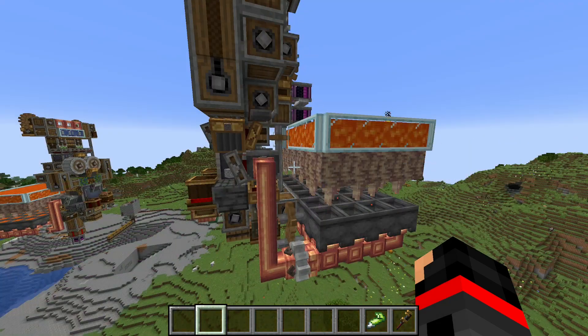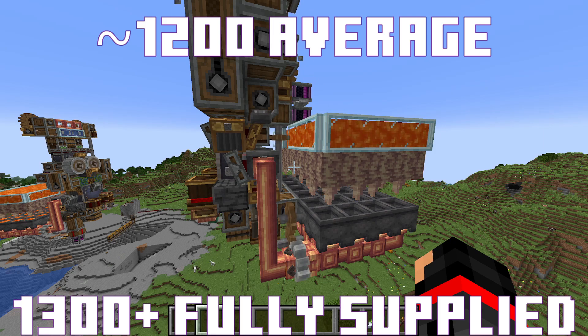This machine is self-sufficient by using the dripstone lava mechanic. However, because the lava generation is so unpredictable, this machine can produce anywhere from 1,000 to 1,300 Andesite Alloy an hour.